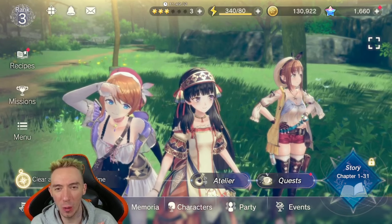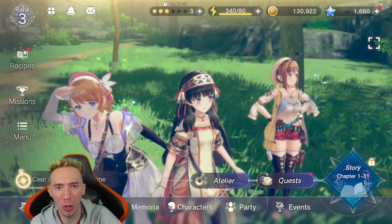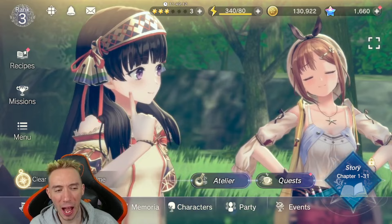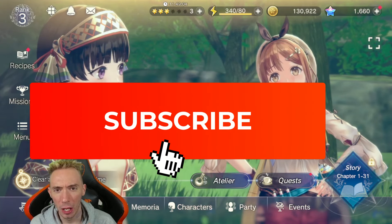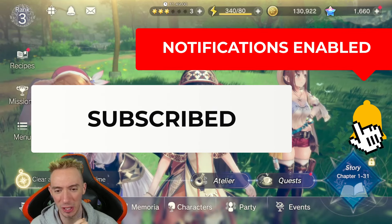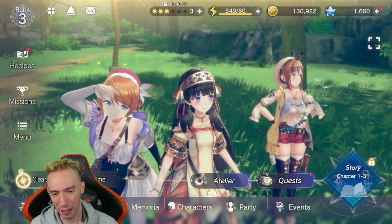What is up my fellow gamers. In today's video we have a beginner's guide and one code for the brand new global launch mobile RPG game Atelier Resleriana: Forgotten Alchemy and the Polar Knight Liberator. I'm not familiar with this specific IP so I'm going to butcher the character names — I don't know how to pronounce them at all.